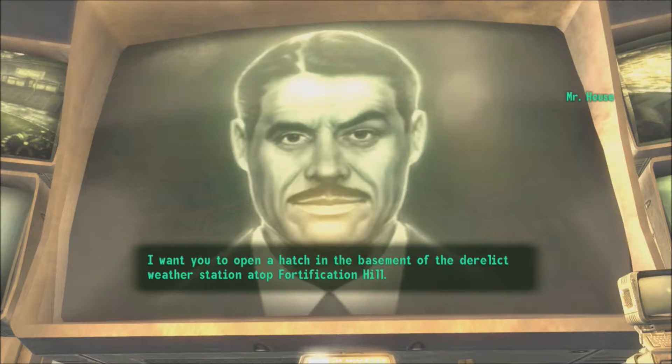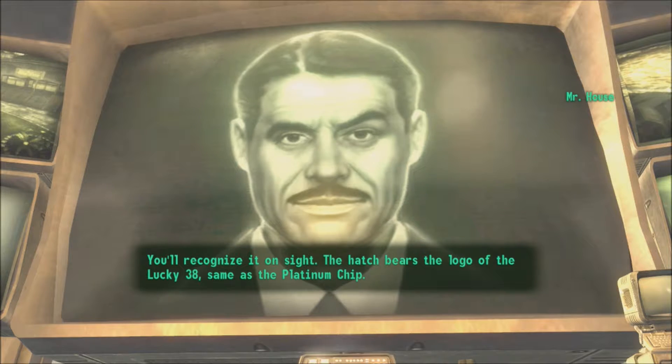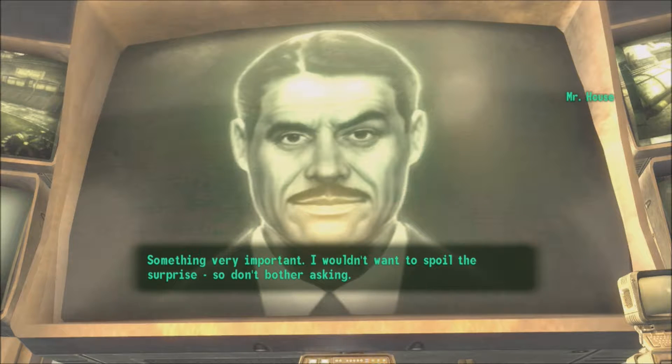I want you to open a hatch in the basement of the derelict weather station atop Fortification Hill — you'll recognize it on sight. The hatch has the logo of the Lucky 38, same as the platinum chip. There's something very important inside — I wouldn't want to spoil the surprise, so don't bother asking.